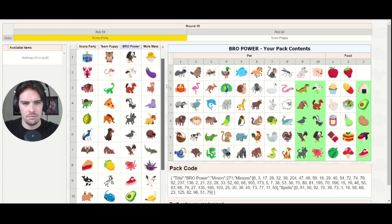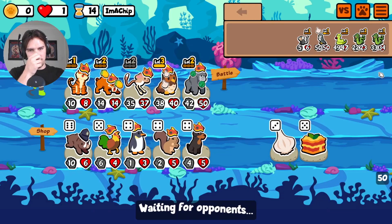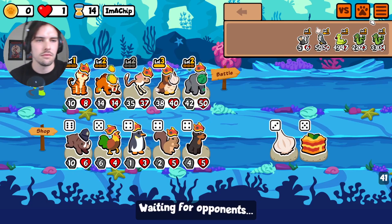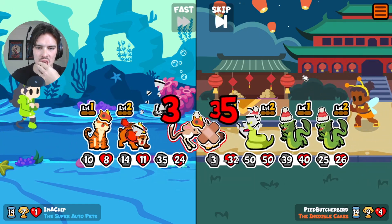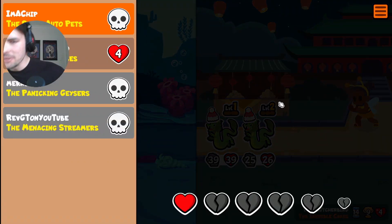You can see my final picks on the right and the other teams on the left - Mole Meta was Wombat's team, Team Puppy was Chip's, and Scorp Party was Merco's. Feel free to pause and take in the teams. Run number one was won by Wombat - turns out this Wombat guy is pretty good at the game. He got a level two dragon really early and no one could catch him. GGs.